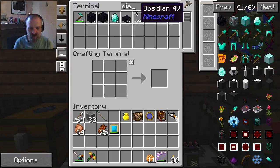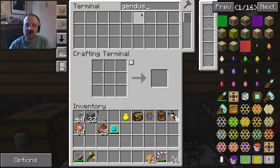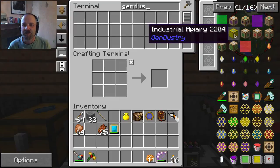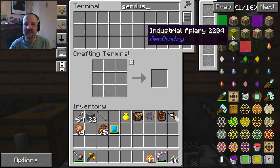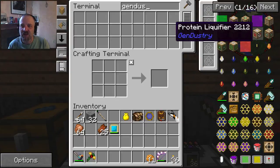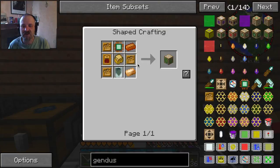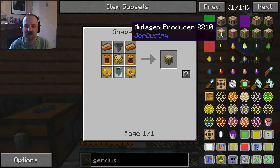What we want to do is make the mutatron. We don't really need an ancestral apiary since we have regular apiaries, at least not to begin with. So I'm thinking maybe we should just try to go right to making a mutatron. A mutatron requires mutagen, so we might as well go ahead and make the mutagen producer. We need all these things and I have very little of those things.